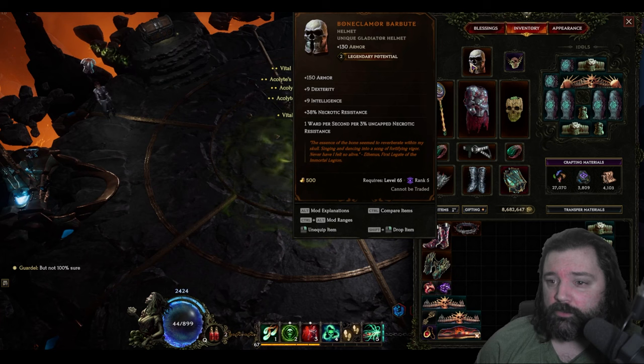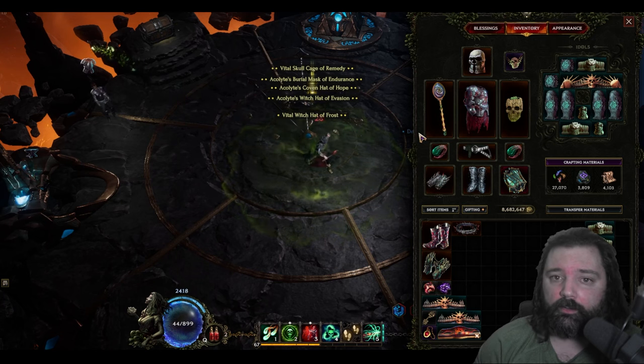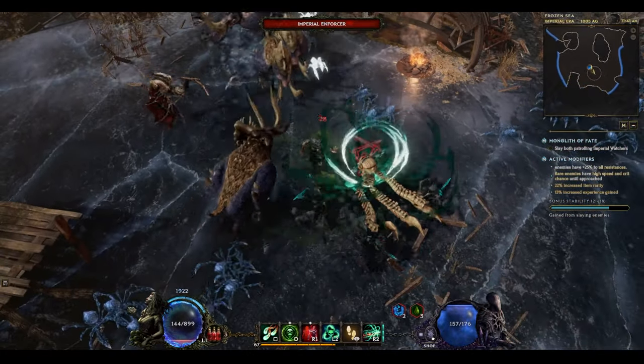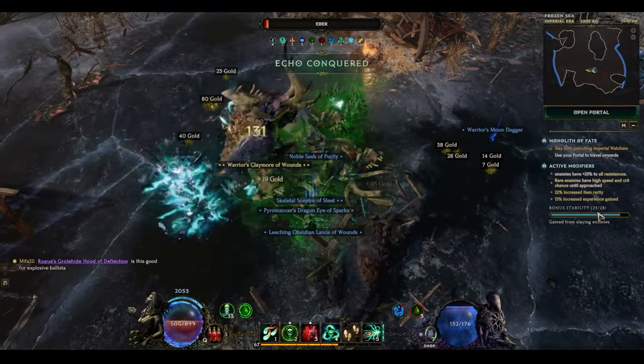For transparency, a lot of these items do have legendary potential, but you can see I didn't actually use any of it on the items — I wanted to make this build accessible for other players as they reach this point in the game. I'll be making an updated version of this build to help you progress through the endgame steadily, and at that point I'll be using the legendary potential to take the build to the next level.